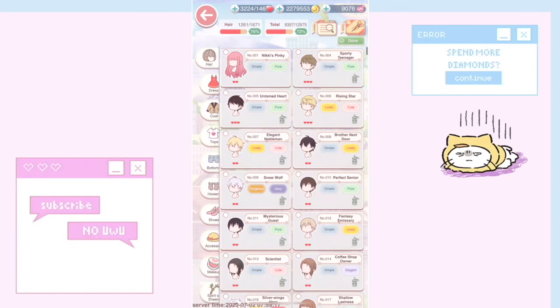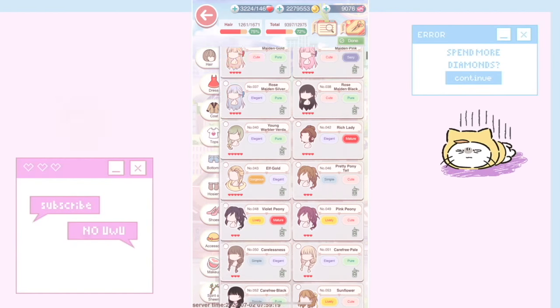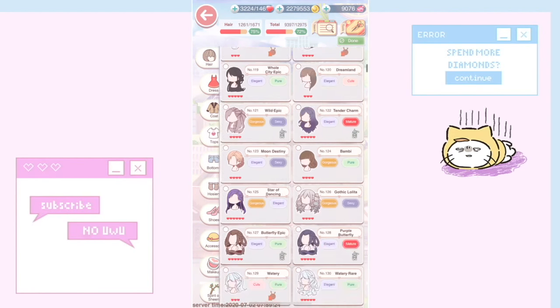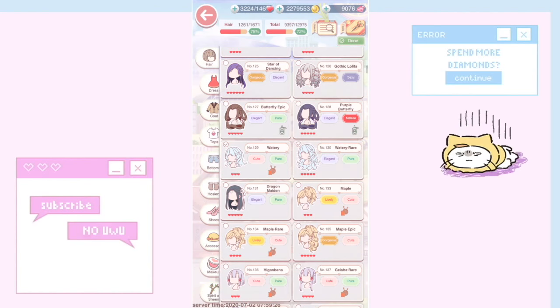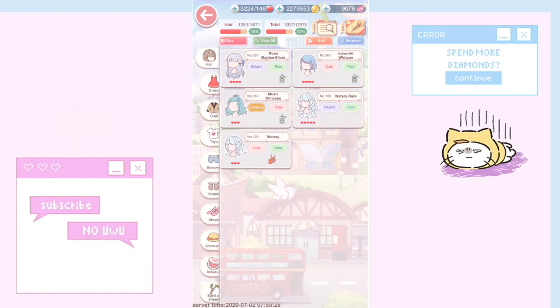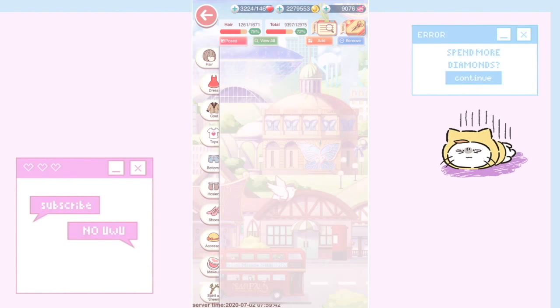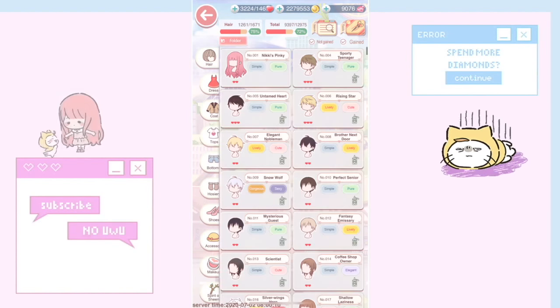Anything that's blue I can add to this folder — blue, blue, blue, blue. Done and confirm. In this folder, only the blue items I chose show up, so that's why I named it 'blue.' For myself, I wanted to make a folder called 'pose' because I want to focus on posed items only.